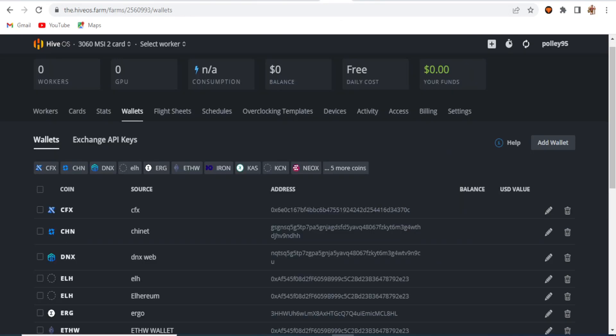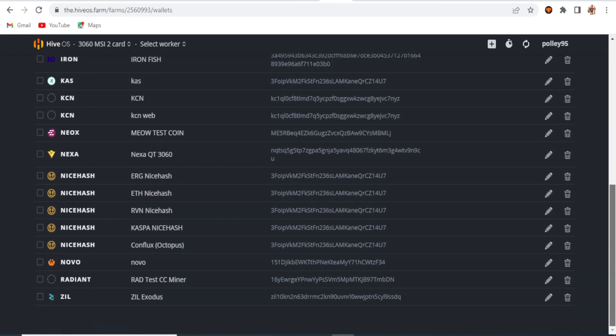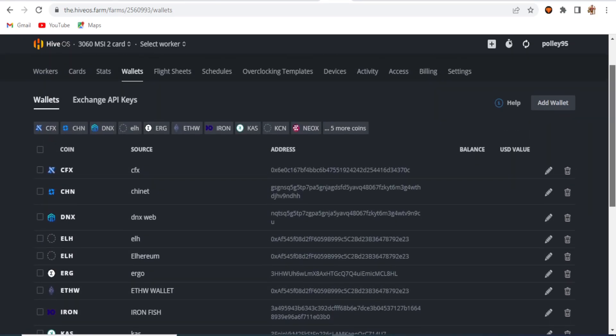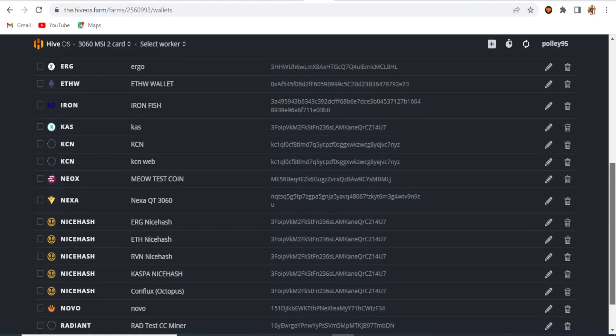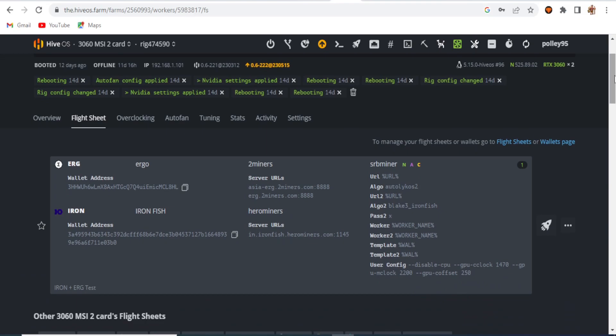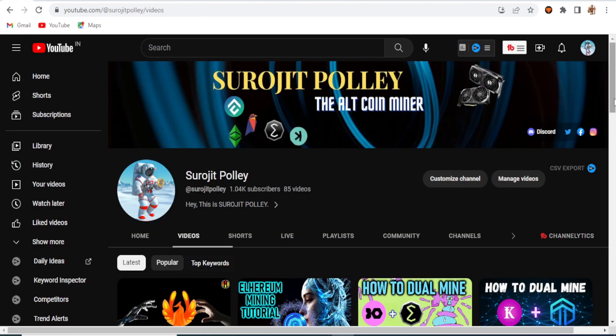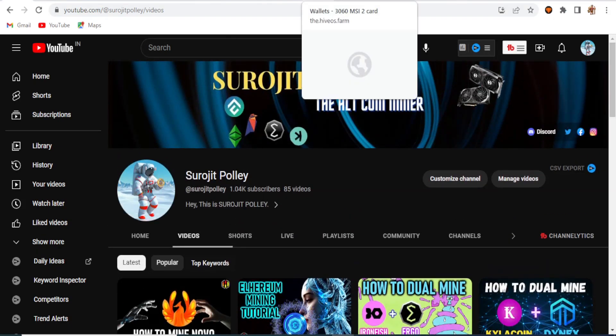I already have my Ergo wallet, Iron Fish wallet, and Zilika wallet created in HiveOS. Now I'm going to look at the flight sheet. The Ergo and Iron Fish are already ready for dual coin mining — I made a flight sheet for dual coin mining with Ergo and Iron Fish in a previous video, so you can check that if you want to try dual mining with those two coins.